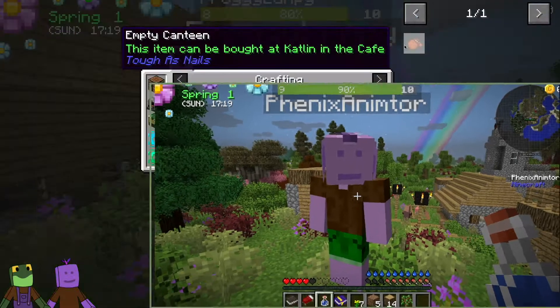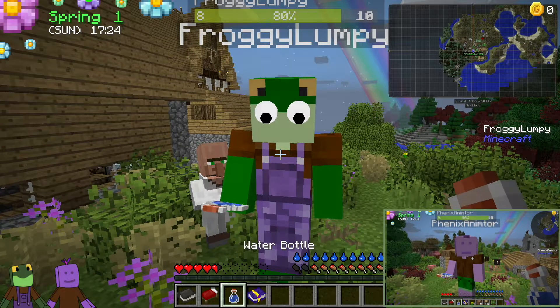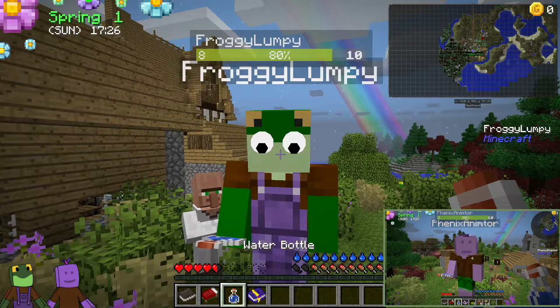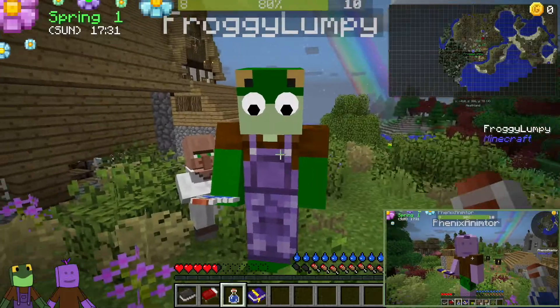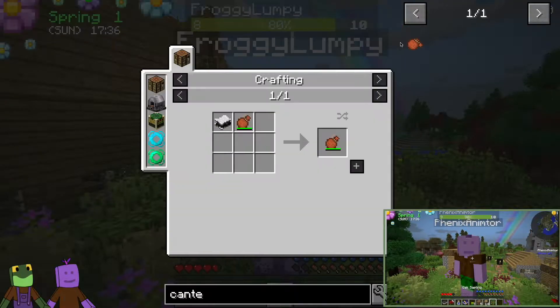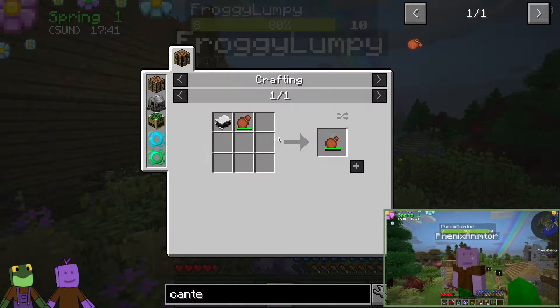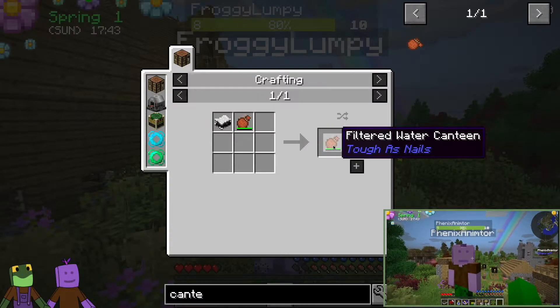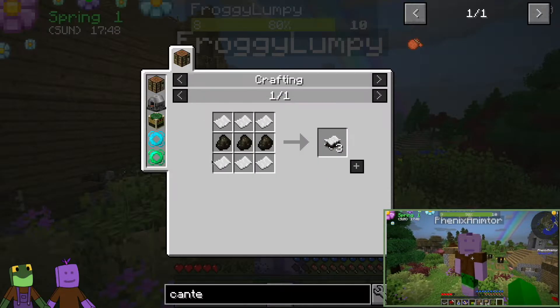To fill up the hydration bar, you'll have to drink some water, and the best way of doing that is getting yourself an empty canteen. The bottle of water you start with is fine, but once you drink it, you'll only be able to get dirty water from the world. So you need an empty canteen, and then you make a charcoal filter. Every time you run out of water, you have to remake another filter — which is three paper and three charcoal.